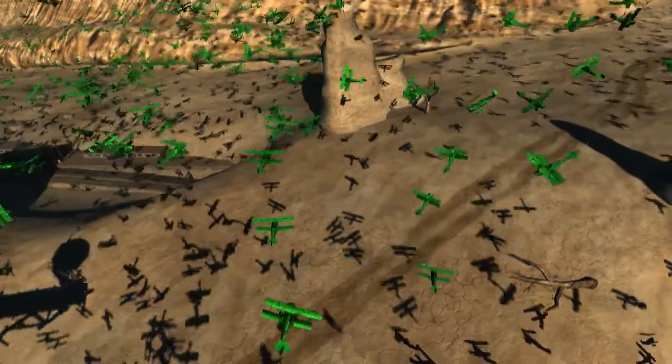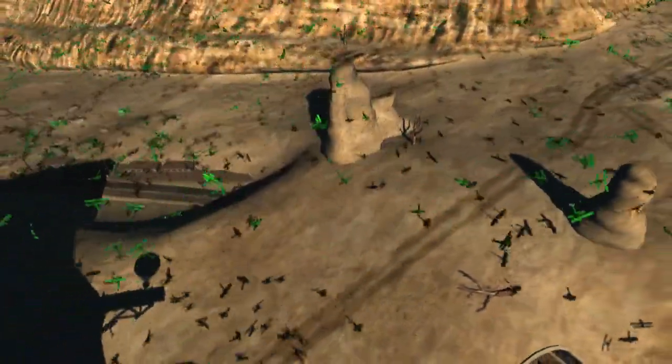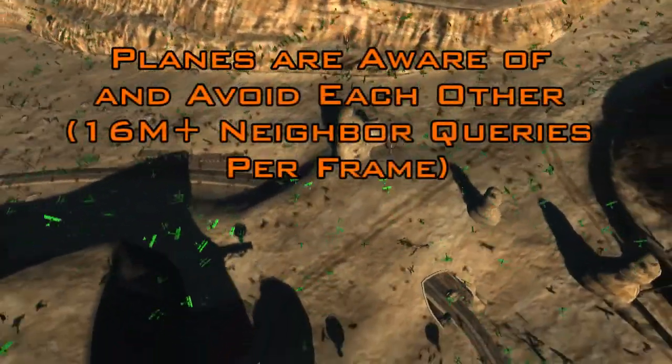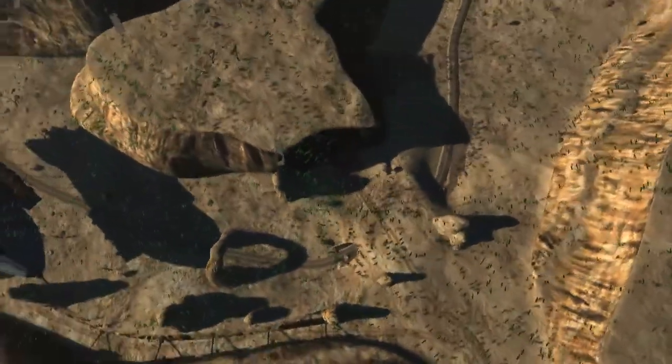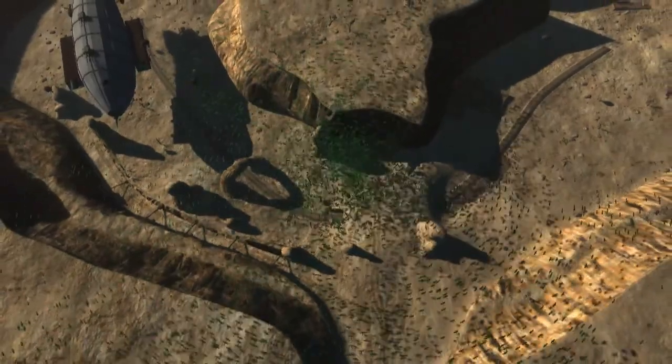Each individual needs to be tested against every other individual in the flock to determine which ones can be of influence to it. This N² problem means that in each frame, more than 16 million neighbour queries are issued for this particular scene. Examining and responding to all these positions and velocities results in realistic flocking.